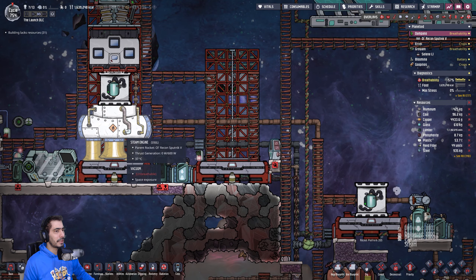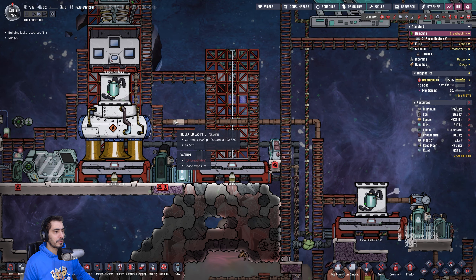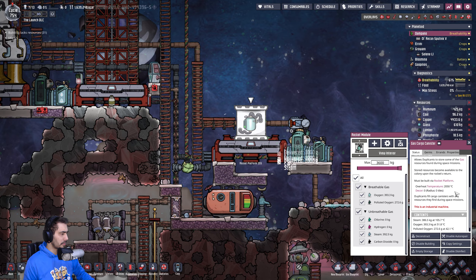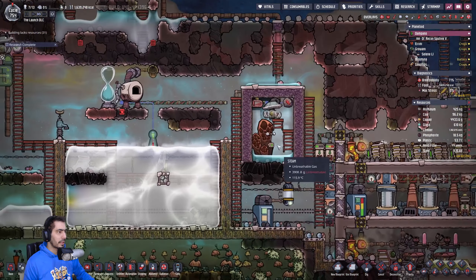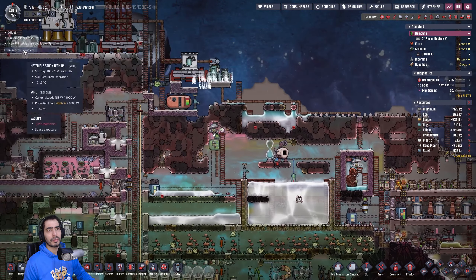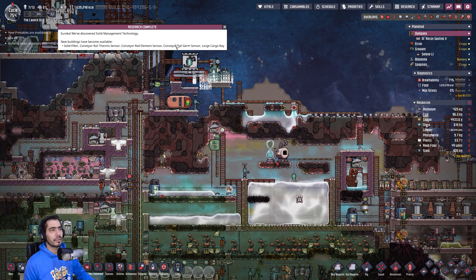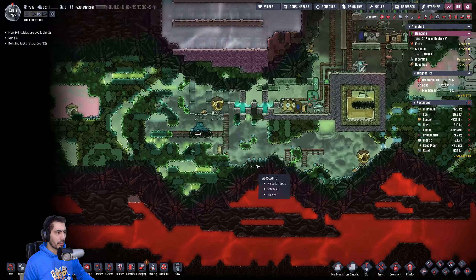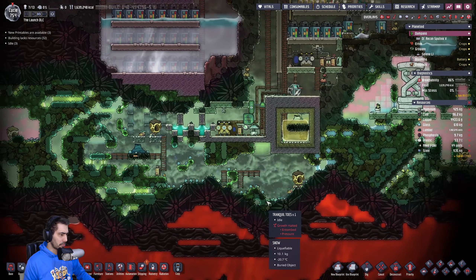I might end up with a few steam things. The steam is getting very low — 105. Ash, you will get dormant in five. Research complete: solid filter conveyor.